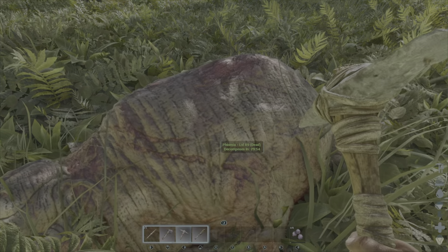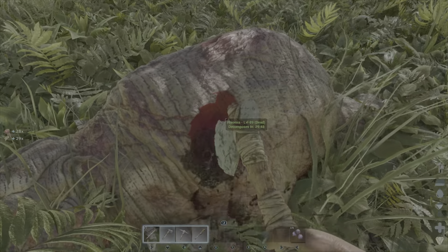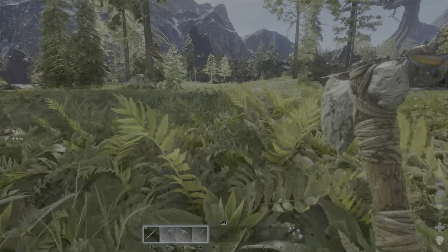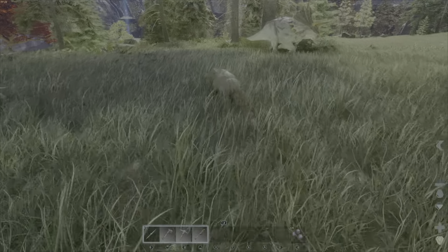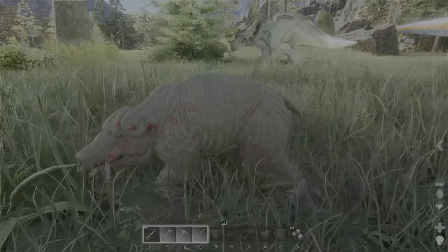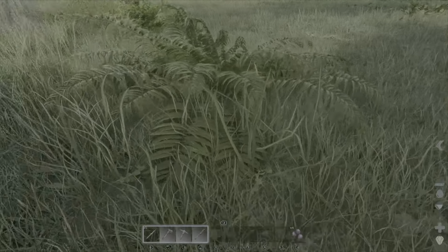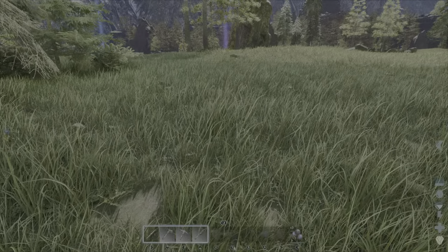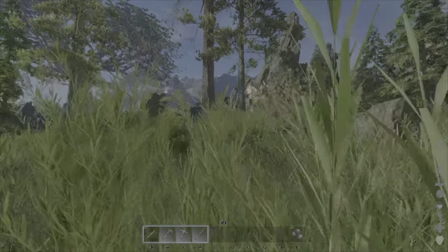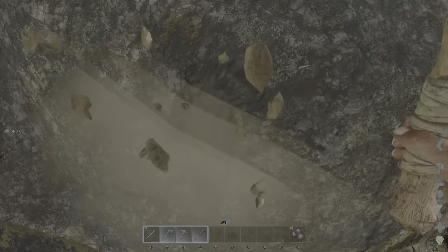Speaking of which, I gotta get some hide — I can grab that from the one I just got. 55 hide, not bad. There's going to be a baby that I can actually grab. I don't know if he'll be much use to me. Is there no baby taming on Spartelheim? No, I don't think I can get him — he'll just keep running away, so I'm not even going to bother. We're just going to keep on our journey to getting a Mortar and Pestle, and hopefully tame a trike, because really a trike is what I need.